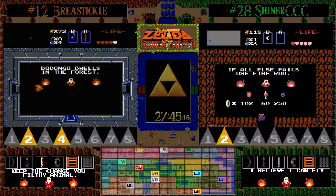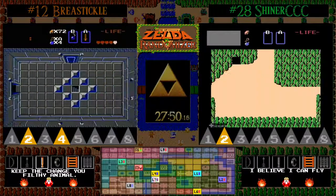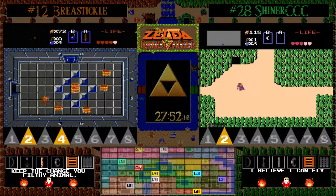We find that the blue ring price is the standard 250 rupees and meat is 60 rupees — also the standard price. Wow. Fred!